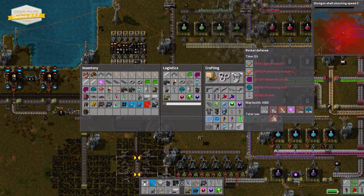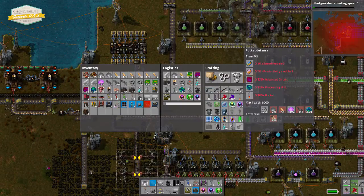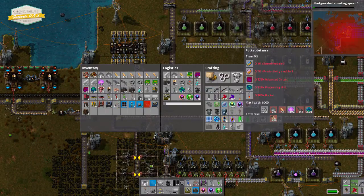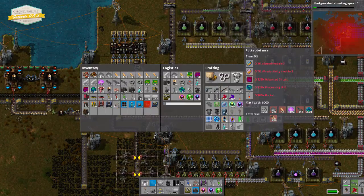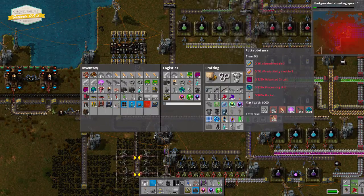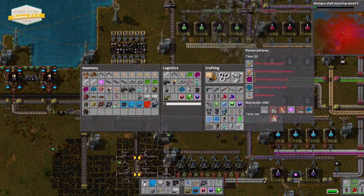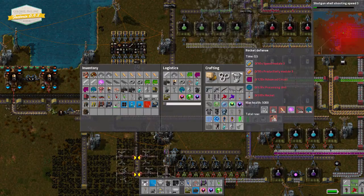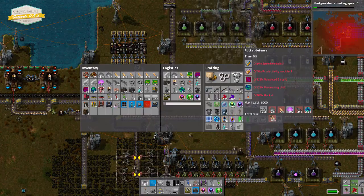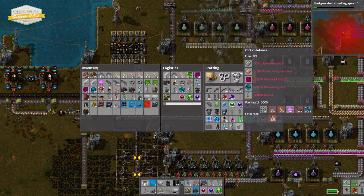50 Speed Module 3s — okay, that's a lot. 50 Productivity Module 3s — that's also a lot. 128 Advanced Circuits, 128 Processing Units, and 100 Rockets. Ooh! Well, that's going to take a while, isn't it? I haven't made any rockets yet. Crikey. Alright, well, that's going to take a while.